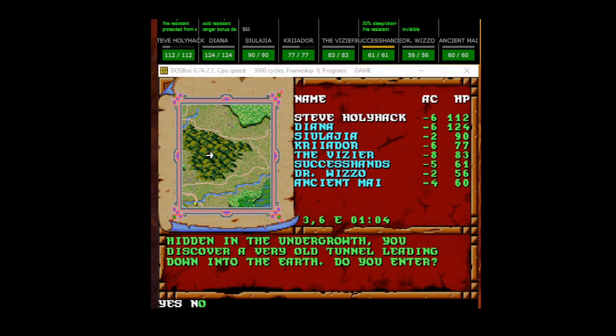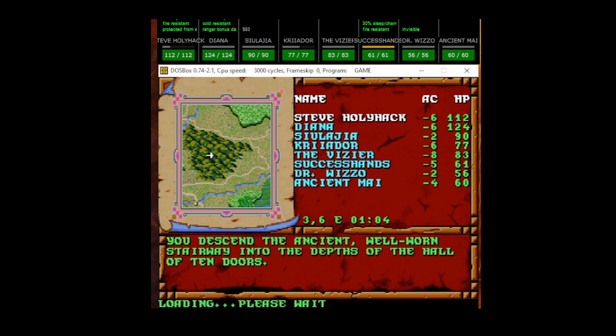Hello folks, welcome to Treasures of the Savage Frontier. We're going to try and do these Dwarven Dungeons. Here's the first one that I was able to get to — the Hall of Ten Doors. Let's give it a try.